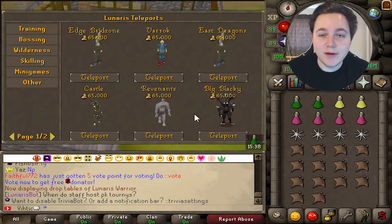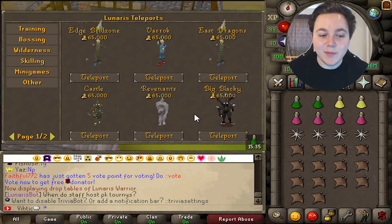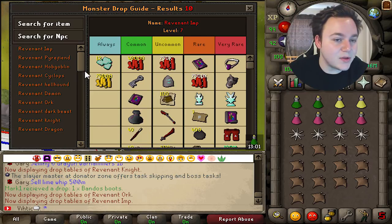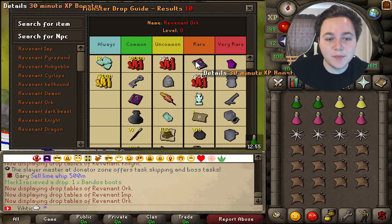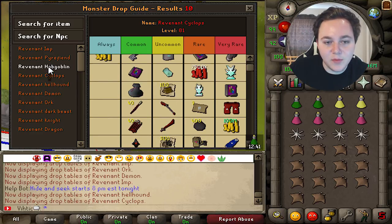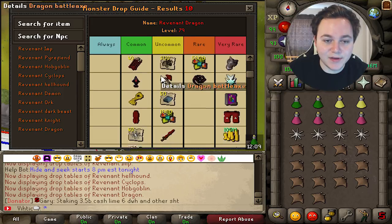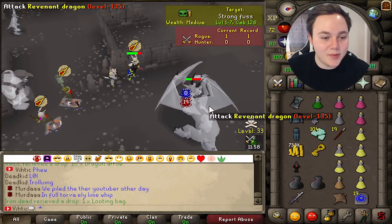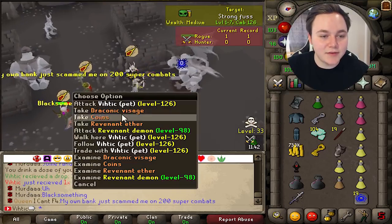For number two, this one's a little more risky but you'll make more money — that's revenants, which are in the wilderness. The drop tables are pretty similar across most of them; I'd classify them in two categories. Orc and above drop pretty much everything, including a cannon, while the demon and below do not drop the cannon. Overall there are a lot of really good drops, and the blood money really adds up. I did a video on revenants and got some pretty good stuff.